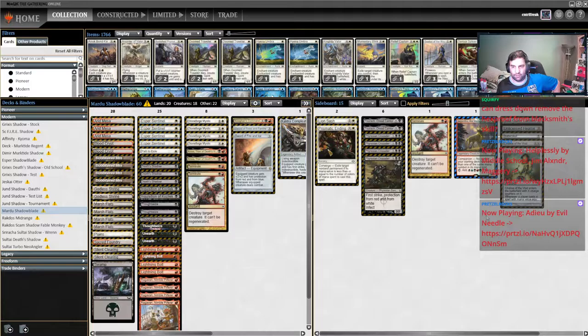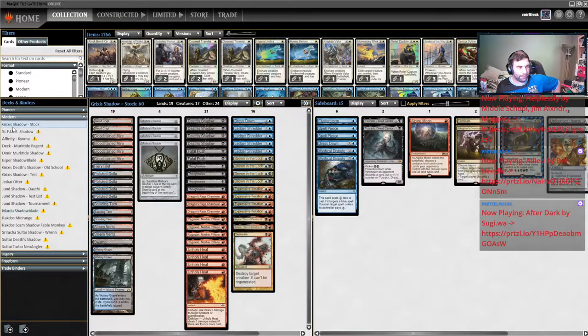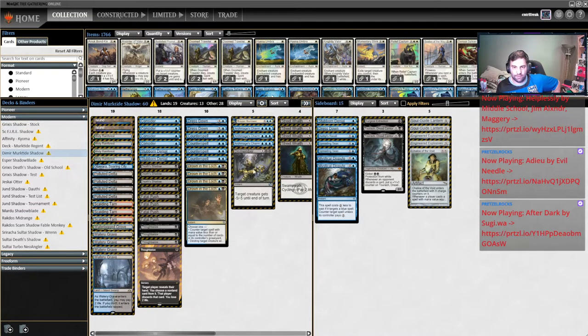Out of Mardu, Charismatic Ending and Terminate are options. Fractured Identity is an option but it's kind of slow — similar to Tourach, basically there for pro-white. Out of the Murktide list, Hieroglyphic Illumination, Spreading Seas, Stubborn Denial, Dress Down, and EE are all really good options. There are a bunch of options for a lot of these variants — it comes down to how many cards you think you need to get out of your main deck.